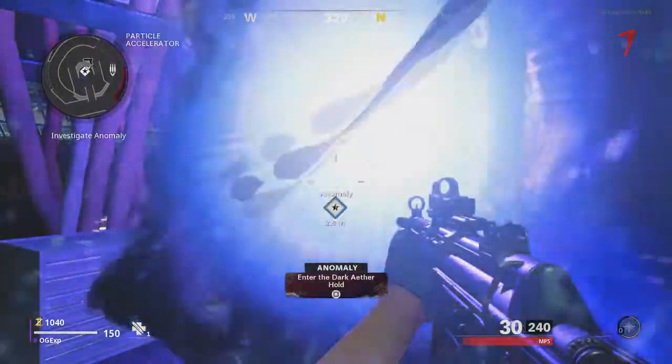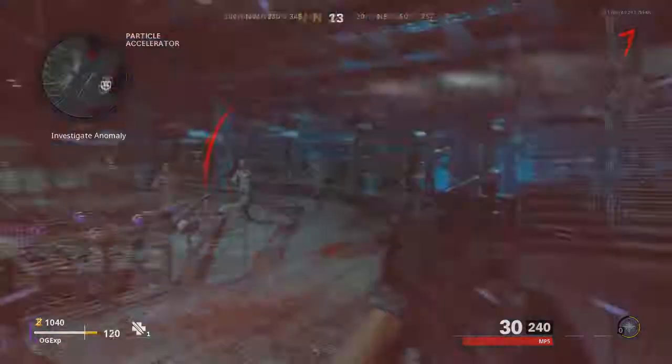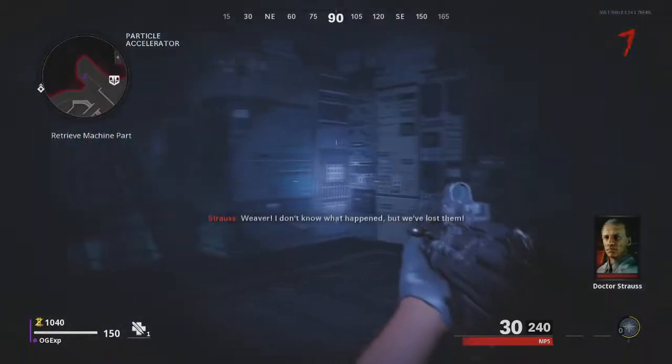Let's just assume you've watched my previous video and you already know how to turn on power. Once you've turned on power, there's going to be a big shiny purple ball in the middle of the map. Walk up to it, hold down that interact button and it's going to teleport you into this dark kind of universe.